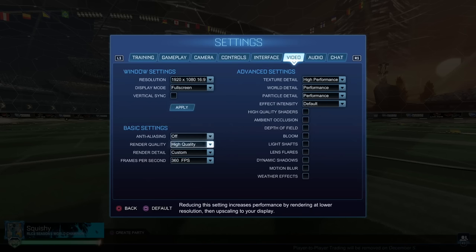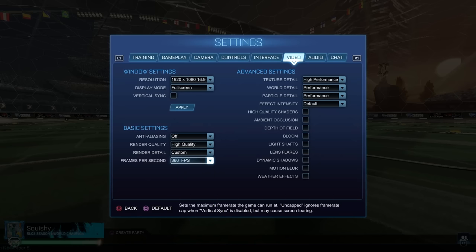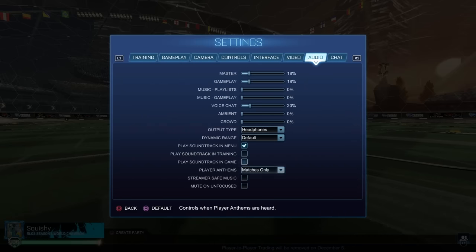FPS is based on your monitor's hertz — so if you're on a 144hz monitor, use 144. I have a 390hz monitor right now but I'm using 360. I think it's a little bit more consistent — if I can't reach 390 frames consistently, I don't want to use that because there'll be stuttering and screen tearing. For audio, base it on your Windows, PS4, or Xbox settings. The main things I would have off are crowd, ambient, and music. Everything else I'd have off because it's just distracting.